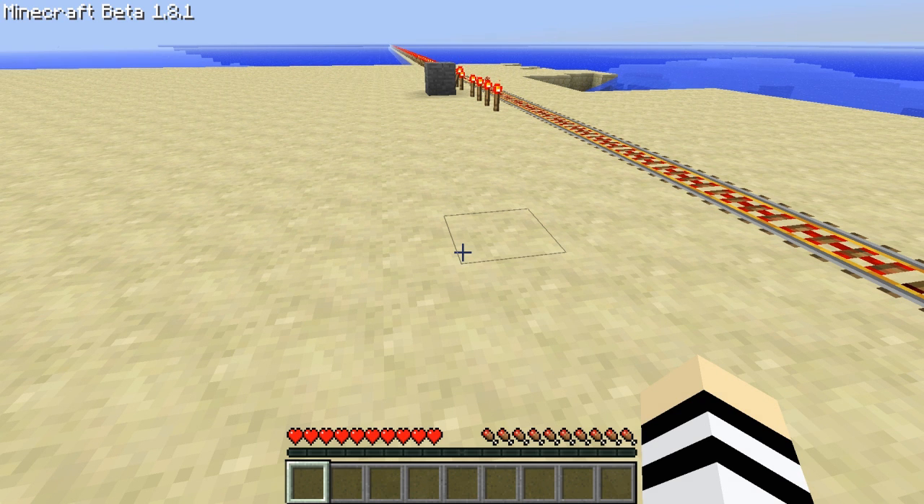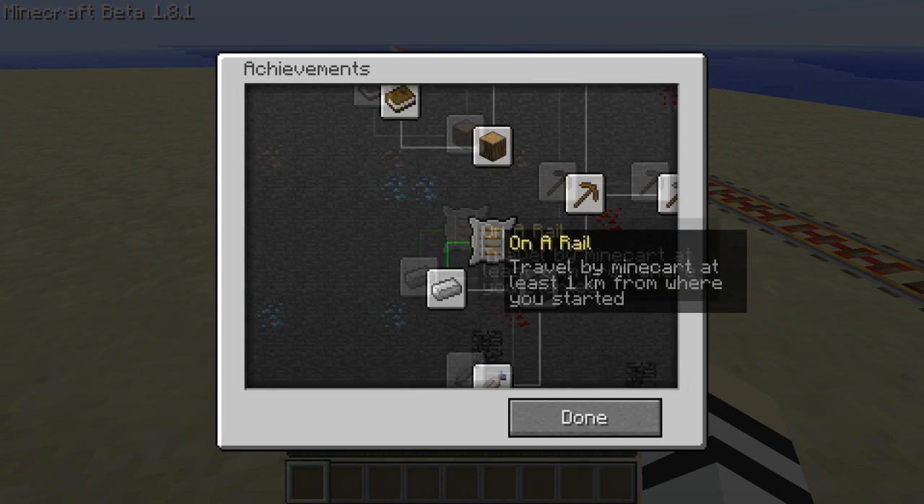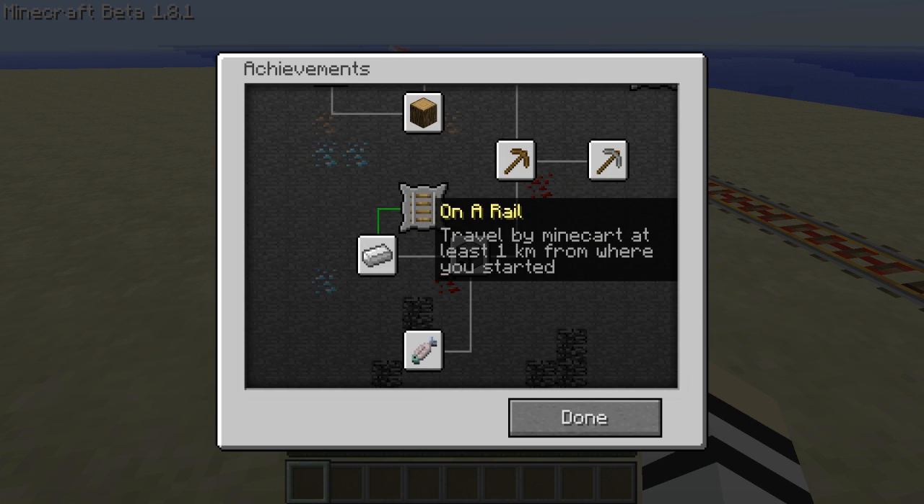Hey everyone, Jeremy here, and today I am doing the achievement called On a Rail. What you have to do for this achievement is travel by minecart at least one kilometer from where you started.